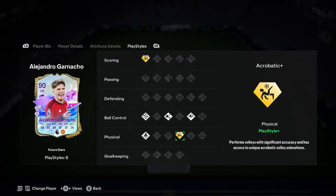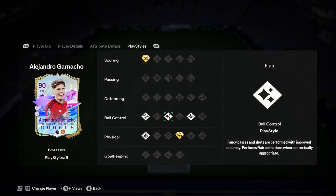Two play styles: we've got Finesse Shot Plus and Acrobatic Plus. And we've got Press Proof, Trickster, Flare, Technical, and Quick Step.